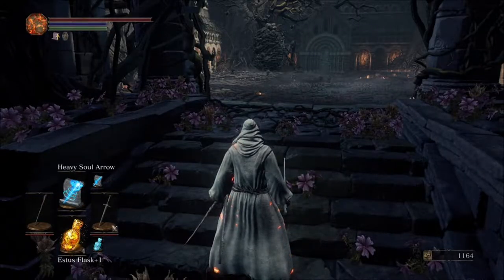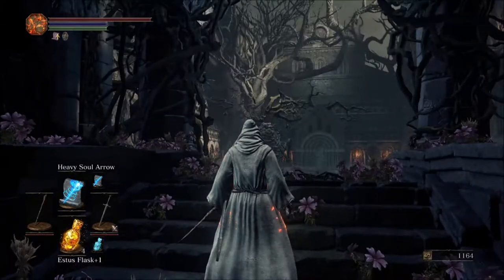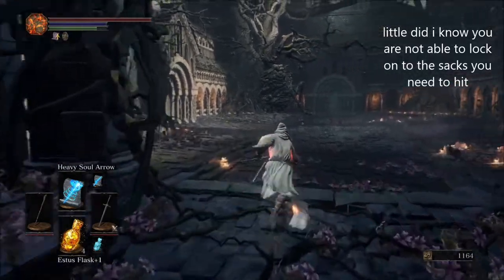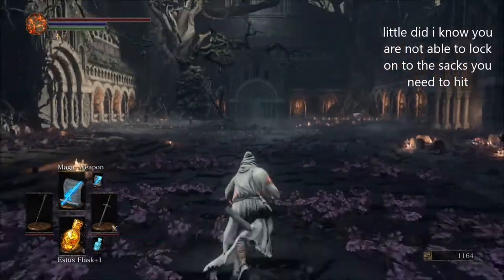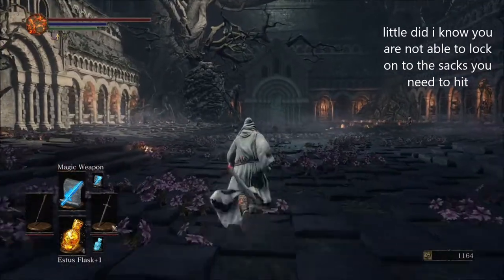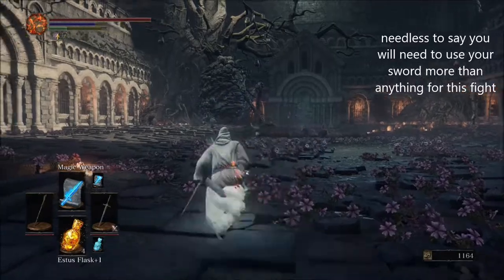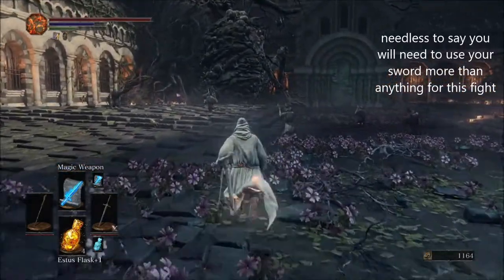Now that you've seen how to do it with the knight, we're gonna try and beat the Greatwood using sorcery. First thing you're gonna want to do is use the magic weapon spell right when you're walking up towards the enemies, and you're just gonna try and run past them again.